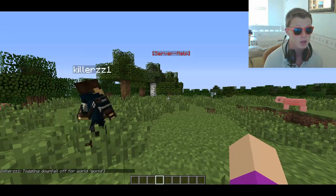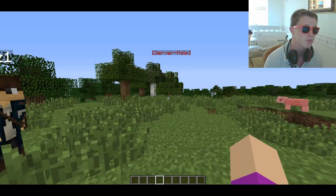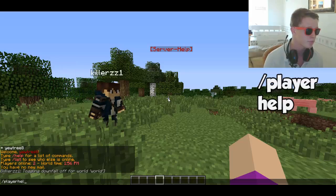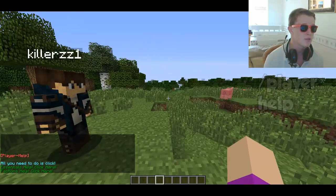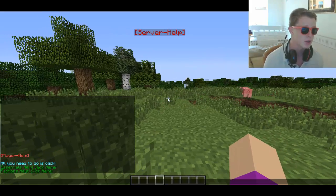Basically the basis of this plugin is that it gives you a load of presets and commands that fill in when you click a usable interface. For example, if you do slash player help, this is the base command for players. If you're a player on a server and you don't know how to use, for example, factions, then you can click here.